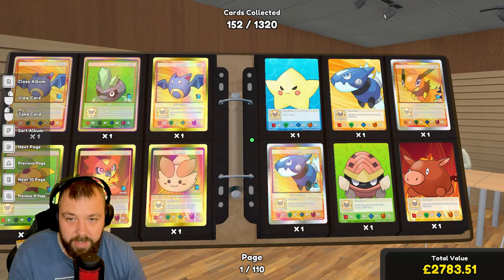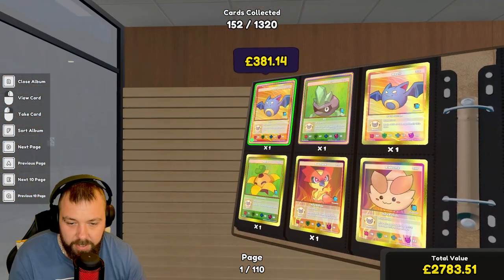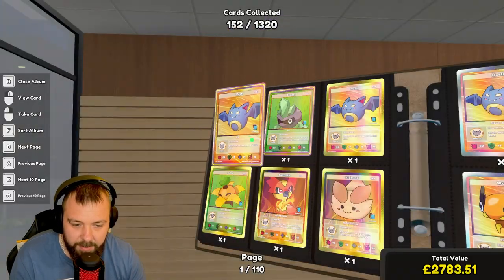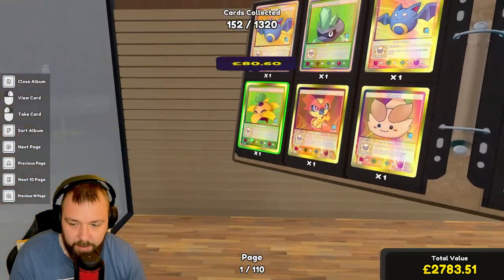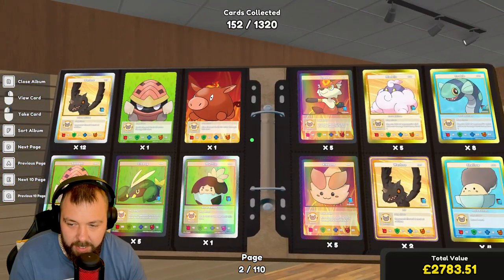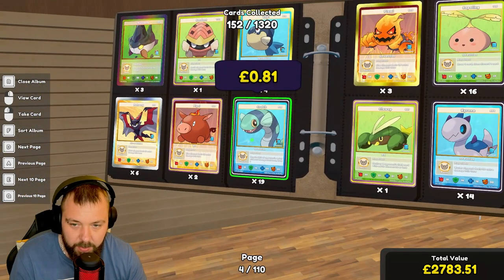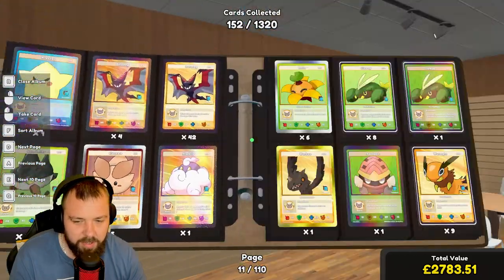We've collected 152 cards out of 1,320. Our rarest card is £381 — a Nocti EX Common foil card, quite nice. We've also got an Esmeray at £335, plus cards at £90, £80, £62, £60. On the next page, we've collected quite a few duplicates, so we have plenty of singles to sell. The extremely rare ones — I've got 19 of some of these. We've nearly completed this whole section.